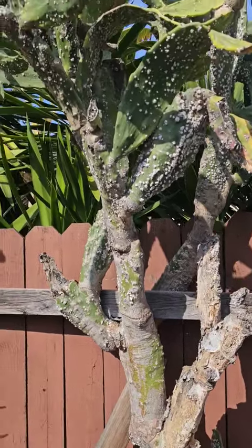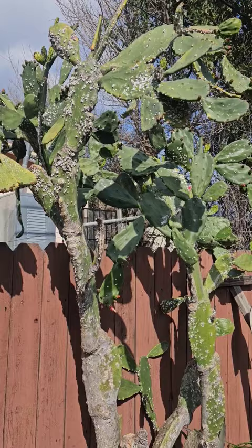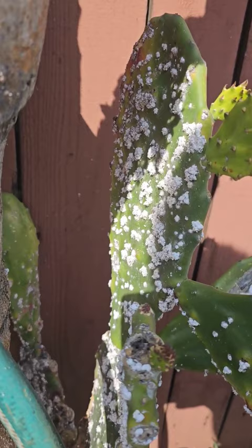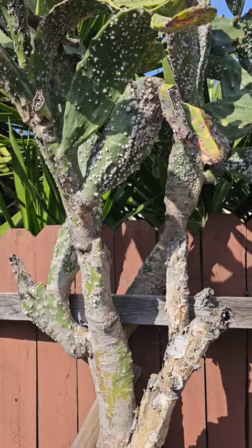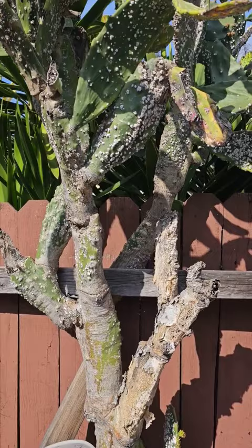Check it out, my Opuntia cochinealifera is full of a plague. Most plants I'd be trying to get the plague off and be really worried, but this cactus — I actually like having it full of cochineal insects because I could scrape them off and dye different fabrics. So it's actually a benefit. It's rare that a plague on a plant would be a benefit, but in this case it is.